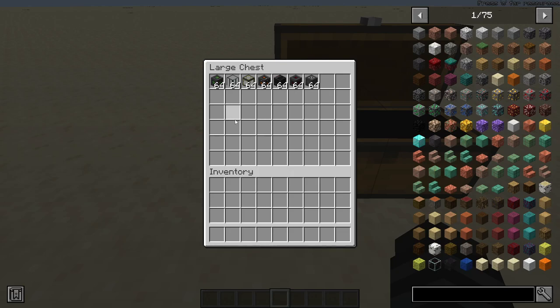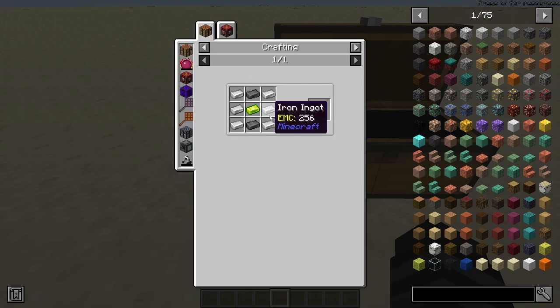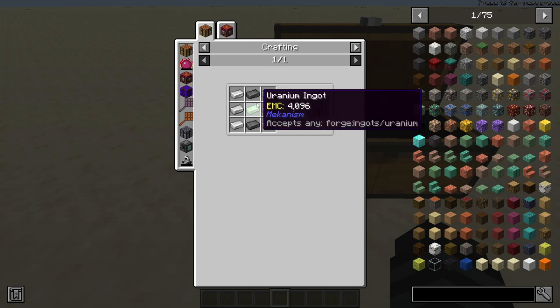These are all the necessary items you need to build the reactor. First, the reactor fuel rod is what contains the fuel in the reactor. The recipe is six iron, two graphite, and uranium. Pretty easy.